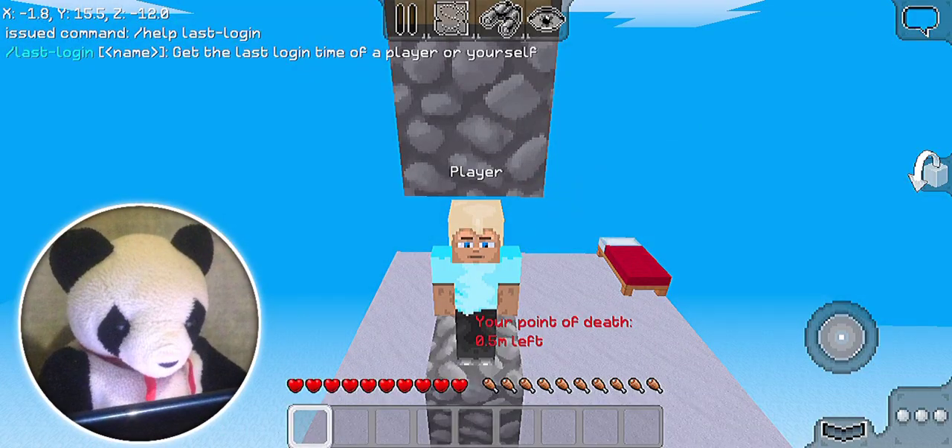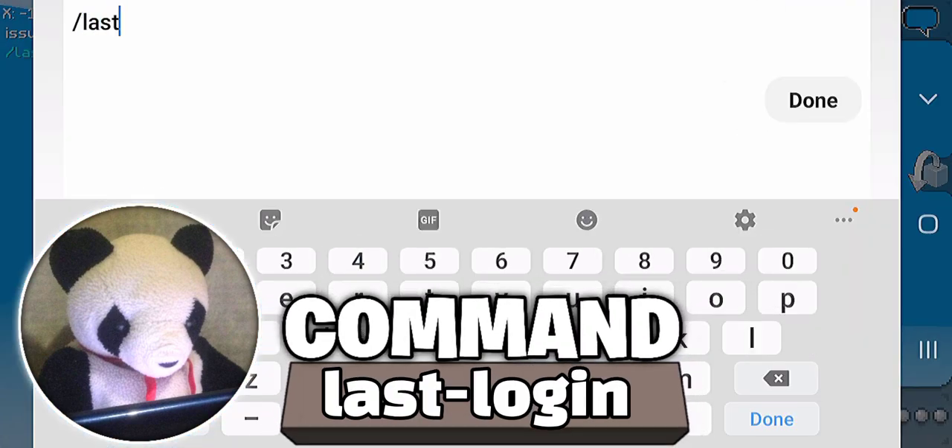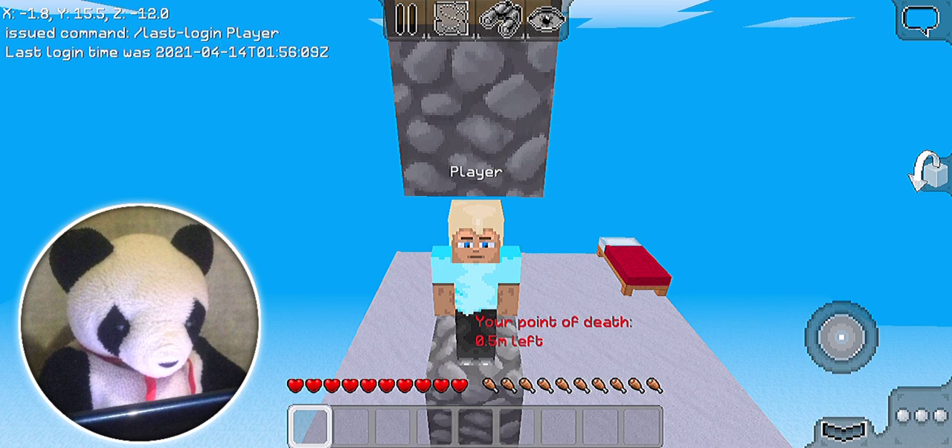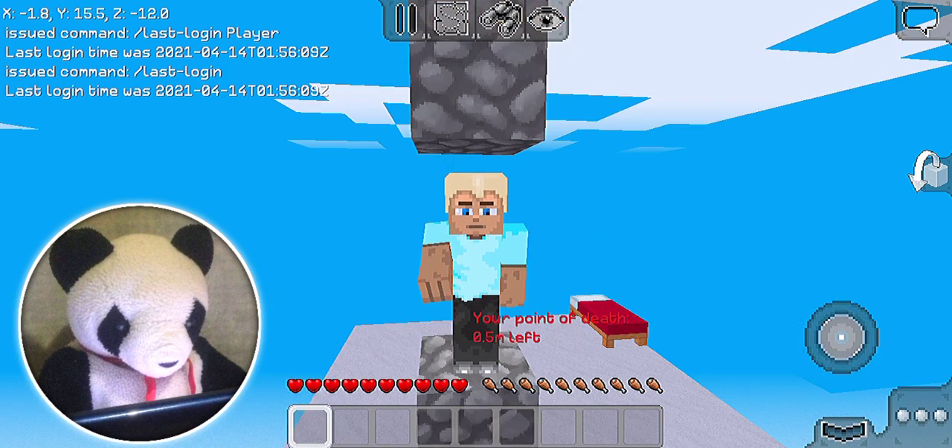If you would like to know when a friend or another player last logged in to their own account, or if someone else has logged into the account and you want to make sure nobody knows the password, use this command: slash lastlogin, then the player name. The chat will tell you the last login time. Last login time was 2021 — that's the date I'm recording this video. Moving on to the next one.